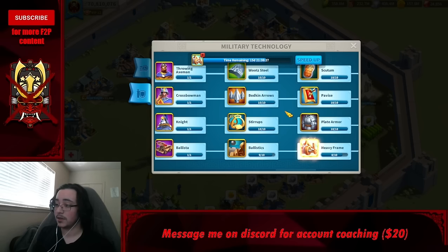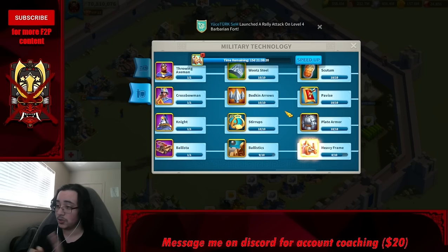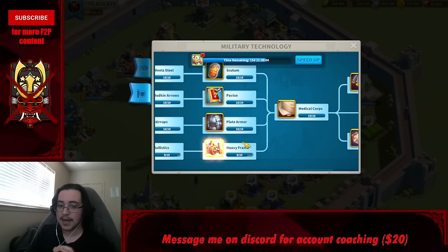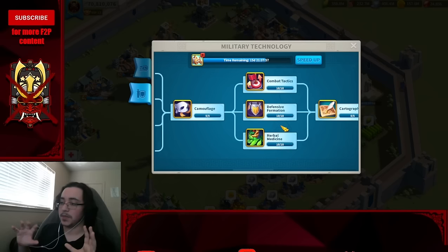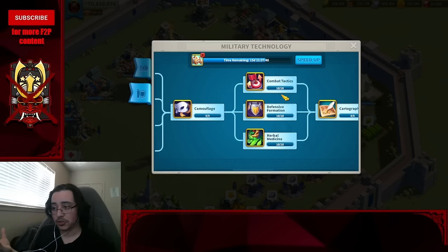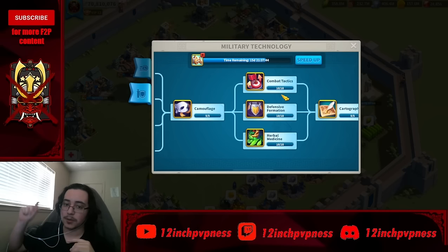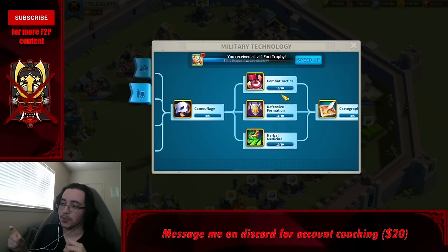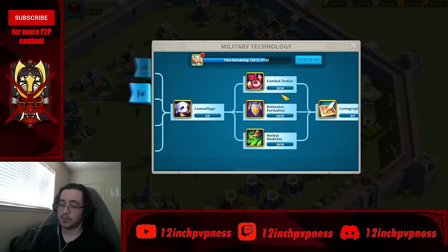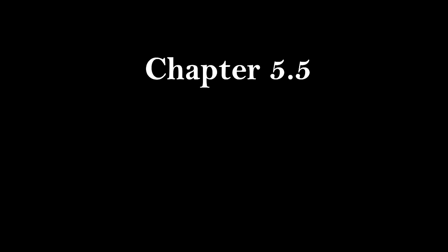Keep all war tech roughly equal and focus only on your main troop type. Pre-Season of Conquest, the best troop type is infantry. Once you reach Season of Conquest you can unlock cavalry and archers. For infantry war tech: Imp, Bodkin Arrow, Pavish, Stirrup, Plate Armor, Ballistic, Heavy Frame all at level 1. The main three — Scutum, Wootz Steel, and Combat Tactics — should all be raised evenly. Pace yourself with speed-ups; don't overextend early game.